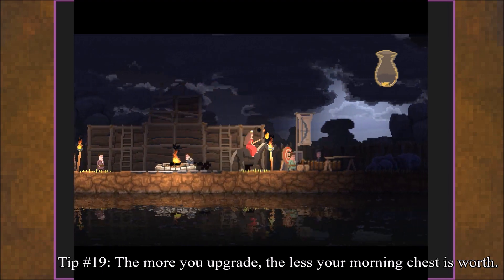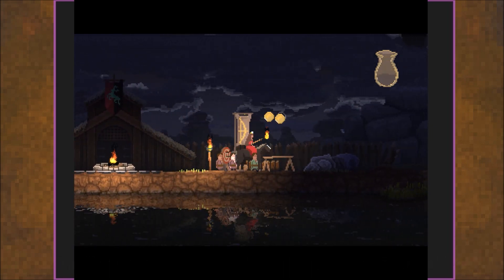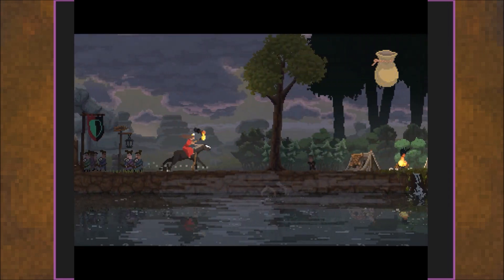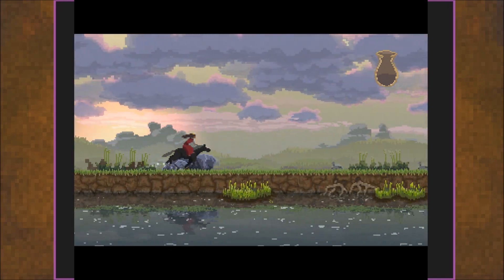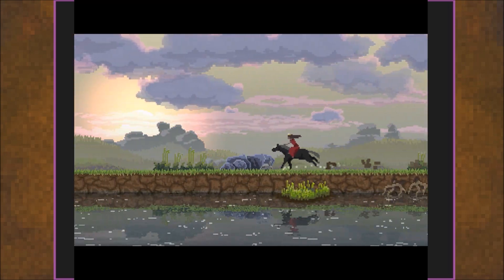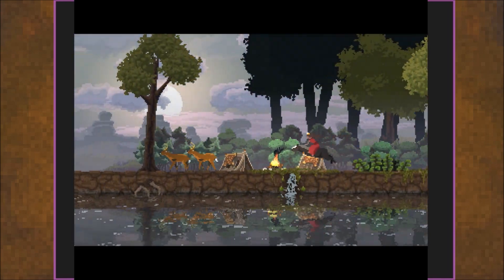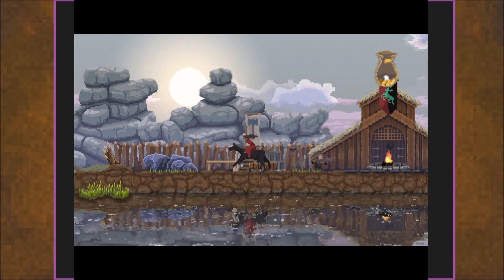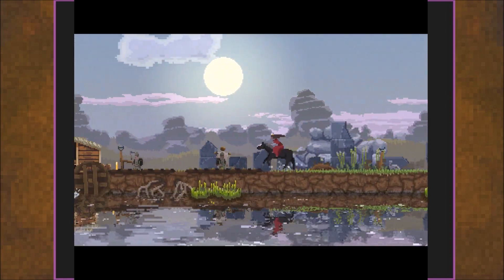Tip 19: the more you upgrade, the less you get in your chest in the morning. You need to upgrade overall just to win the game obviously, but the more you do it, the less you get. Once you get the stone walls for your base, you will notice you're getting significantly fewer coins. And when you get the final upgrade, you're only going to get one coin per morning. So just like how you don't want to build too quickly, you don't want to upgrade too quickly.